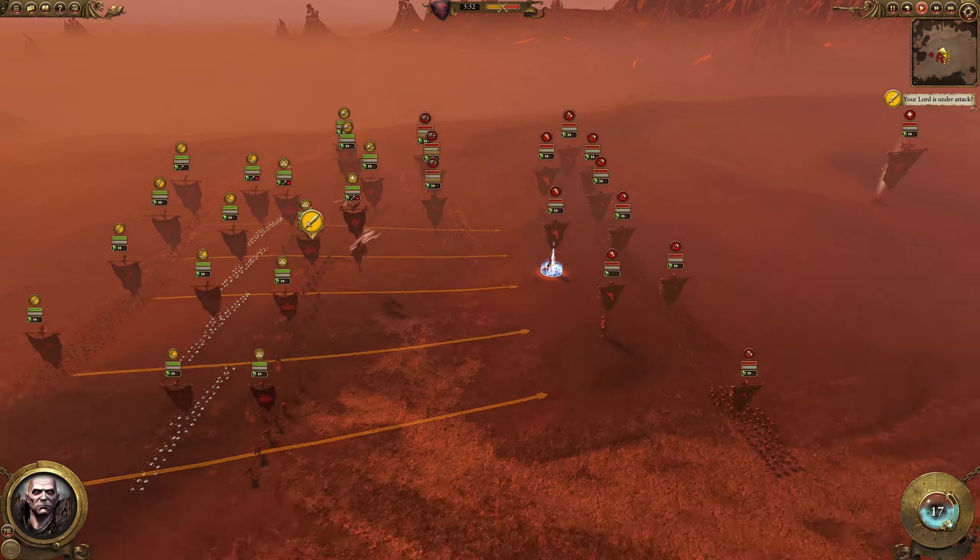Here I'm surrounding the Giant as much as I can and sending the Crypt Horrors around to try and get into the enemy melee. Crypt Horrors are up in melee against the Black Orcs — this is precisely what I want to happen. They're going down really fast though — I did not expect that. They should however be healing.